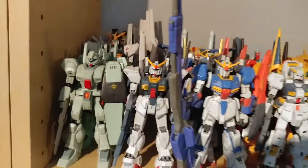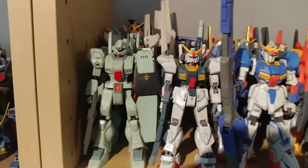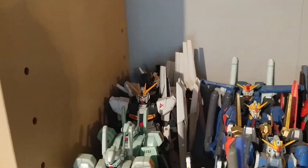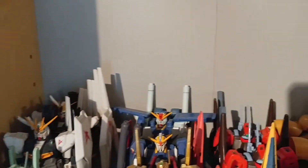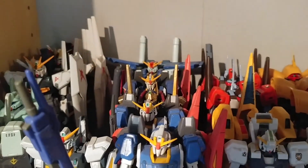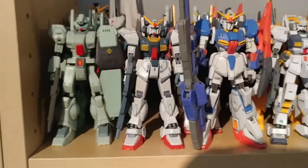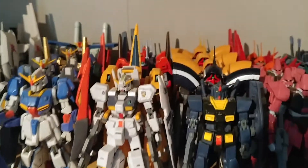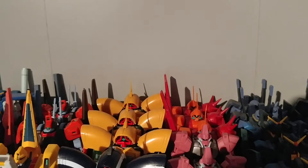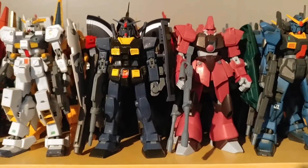Coming over here we have our Char's Counterattack for the Federation, AEUG and Titans. Starting here we have the Japanese Jagen, the American Jagen, the EMSI Nu Gundam, and a standard MSI Nu Gundam hiding in the back. We have the Double Zeta Gundam, the EMSI Zeta Gundam, the Hyakushiki EMSI, two Version 1 Zeta Gundams, and the Gundam Mark II EMSI. We have the Hazel Custom, followed by a Methuss, and two Red Rickdiases. Three standard color Asshimars, a fourth Green Divers Asshimar, and the Titans-use RX-78-2.